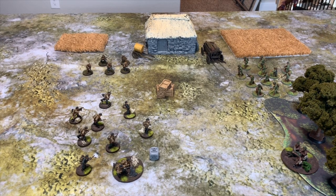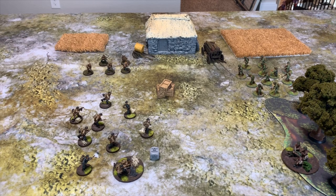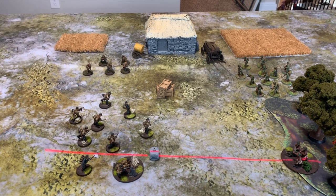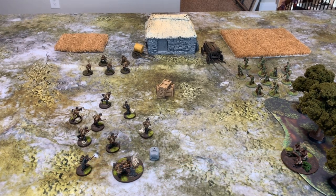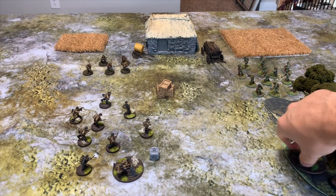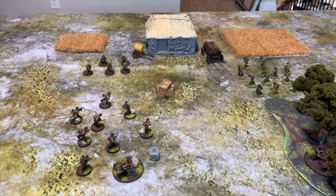If the German infantry squad is given a Run order, they move at two times their speed value — for infantry that's twelve inches. This can also be used to initiate close combat. For example, if this unit was going to try to run into close combat with that MMG team, they could do so on a Run order because they would make contact before entering terrain. However, if the assault path takes them into terrain, they would not be able to run and would need an Advance order, which is only six inches.